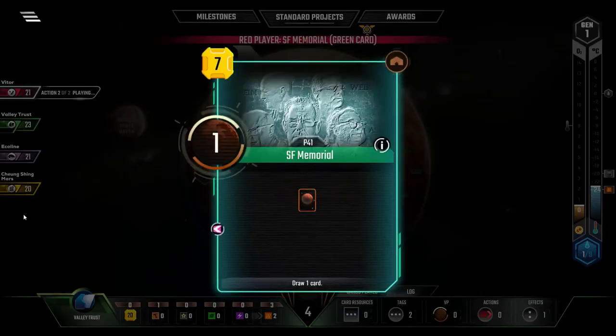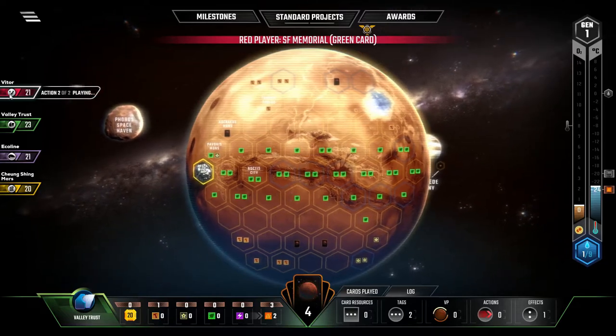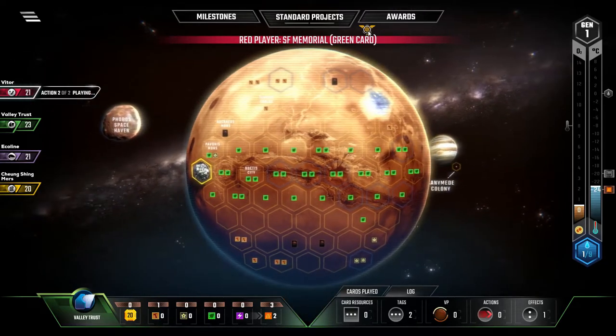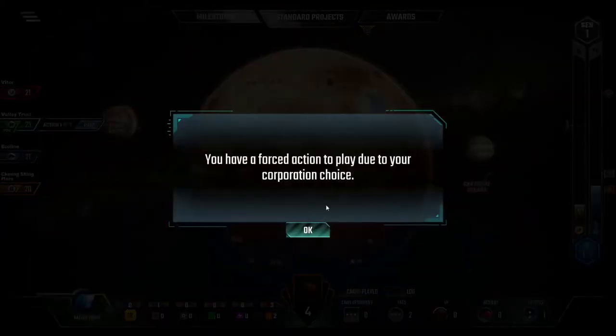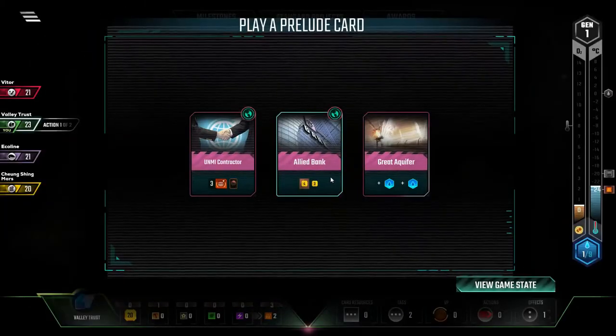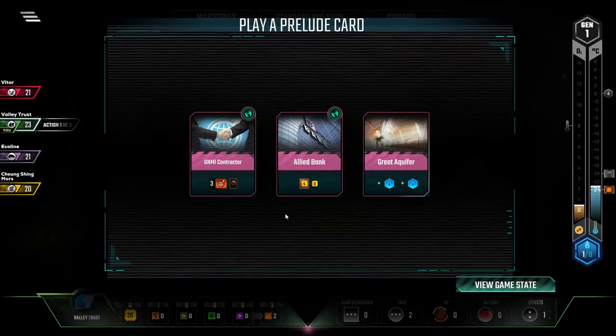We got two other new ones. Vitor. So Vitor's special ability is that they get to have an award bought right off the bat, which is actually a good thing for me because they bought that.